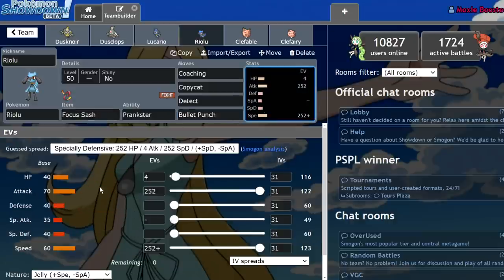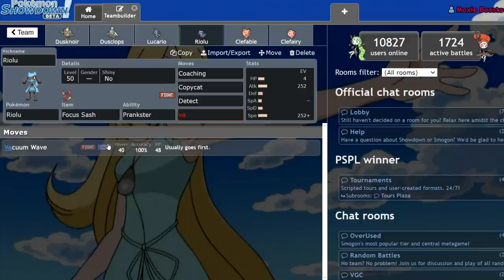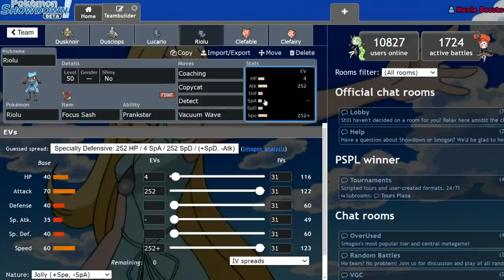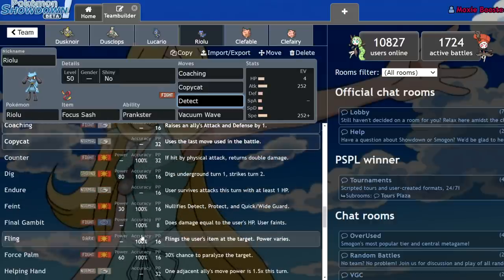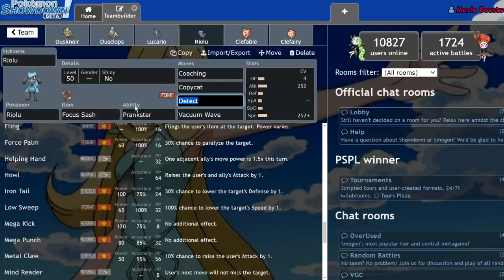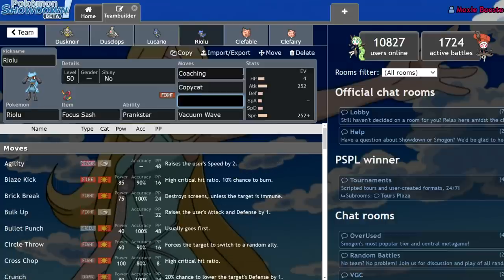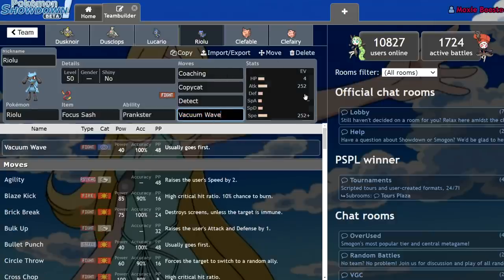You'd typically run this thing with a Focus Sash over Eviolite because its bulk isn't really good enough to run Eviolite effectively. So you might as well max out the Attack since you can get a little more damage off with Bullet Punch. You could also run Vacuum Wave as an alternative to activate Weakness Policies on Steel-types. There really aren't many other things you'd want to run — it's usually the same moveset. You could run Helping Hand or Feint. It gets Howl, which is actually a really nice move. Typically the moveset you're going to see is Detect, Coaching, Copycat, and then some kind of offensive priority move. Riolu has seen a lot of usage thanks to its Prankster toolkit.